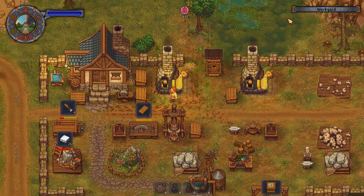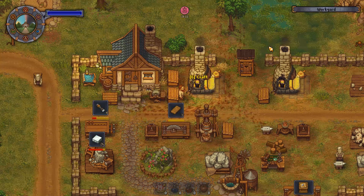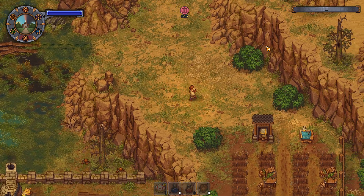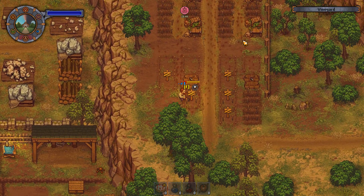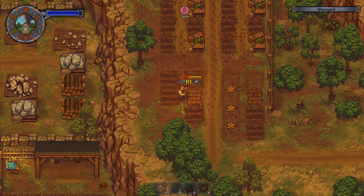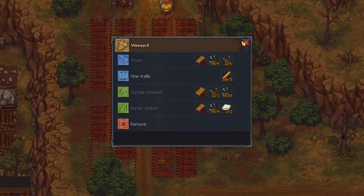I need more sticks. Also put this shit away, don't need that no more. One side is hops, another side is wine. Is there a trunk I can build? Oh yeah, sure is.